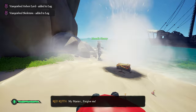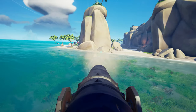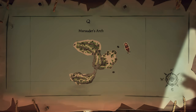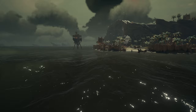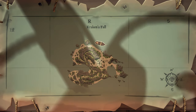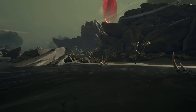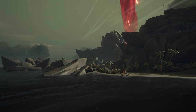When parking your ship at these islands, there are some optimal spots to kill the Ashen Lord, collect all of the loot, and harpoon it back to your boat. Starting off at Marauder's Arch, you're going to want to park the boat on the east side right here — perfect sight of the beach for the cannons and the harpoon. On Kraken's Fall, you'll want to park the ship on the north side beside the beach, between the rocks and Kraken Ribcage. Drag the Ashen Lord from the spawn point all the way down to the beach.